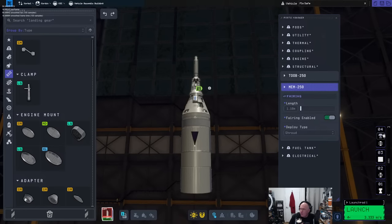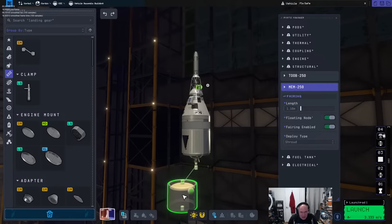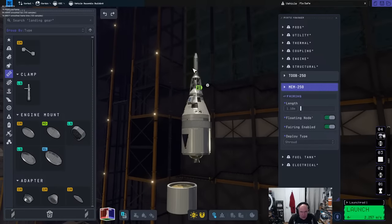A super chat asks if KSP2 is basically an alpha release. As someone who used to work for a large software company, bugs are to be expected. Redmond is pretty close to Seattle where they make this.